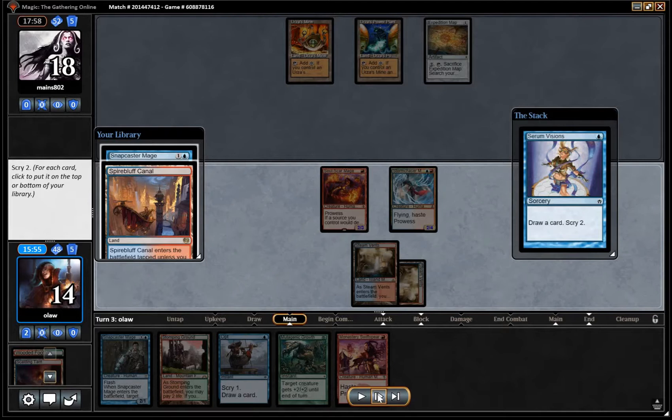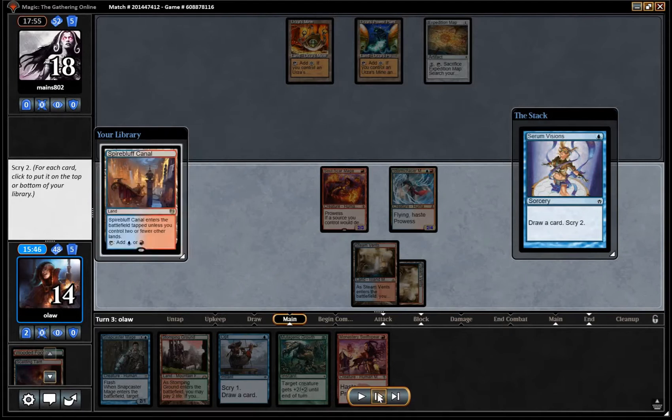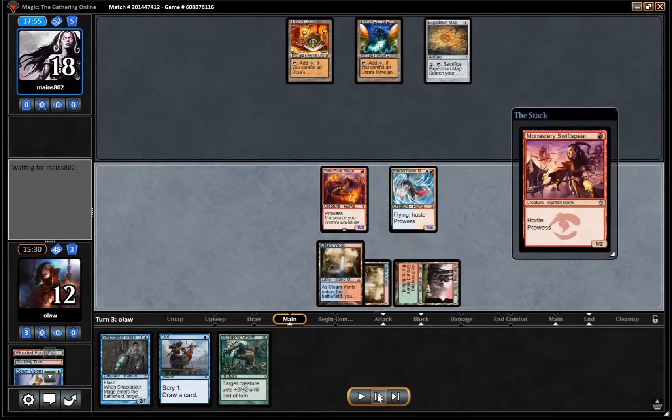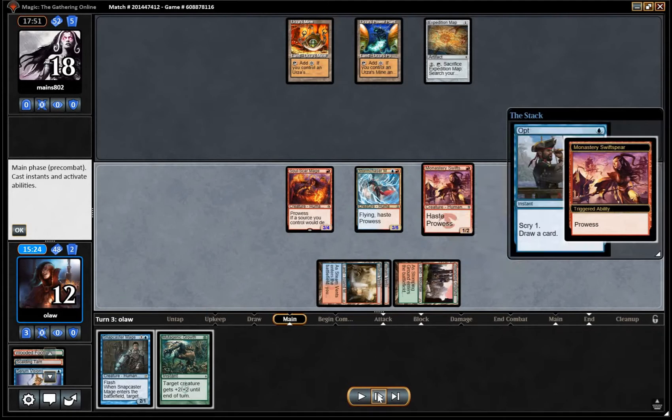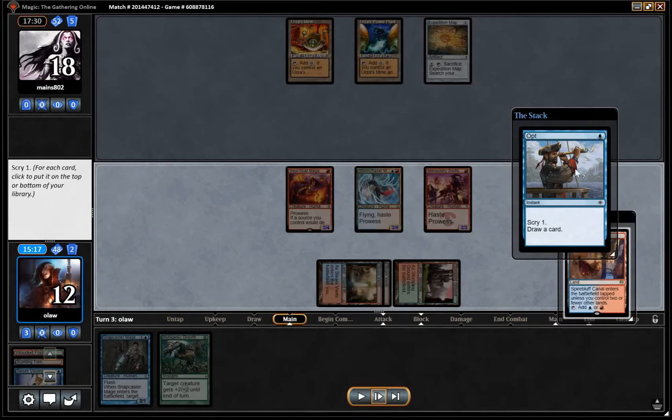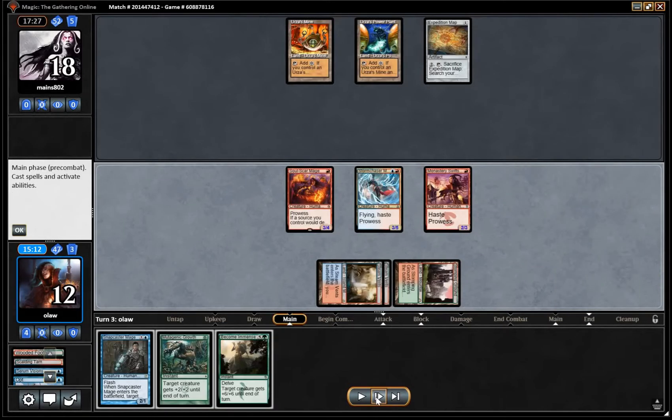We don't really want Snapcaster Mage or a third land, so we're probably bottoming both of those. We play Stomping Ground into Monastery Swiftspear, then opt — another land on top which we're also going to bottom. We see Become Immense, which is very good and should hopefully wrap up the game. With seven mana from opponent we're looking at Karn or Worm Coil Engine, and both of those we can actually kill past with the cards we've got in hand. Feeling pretty good about the situation.